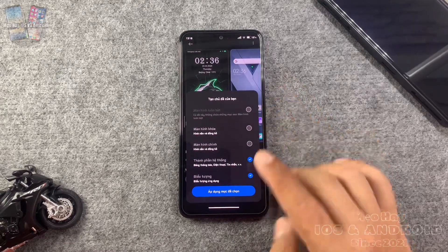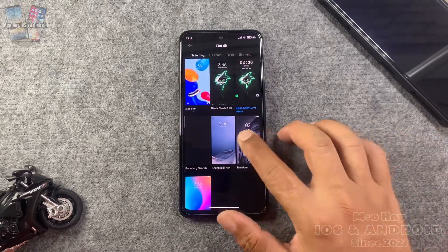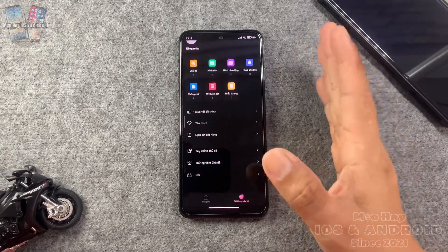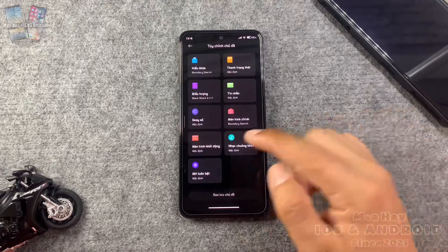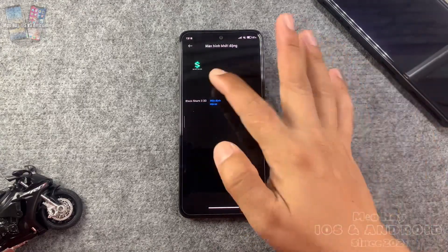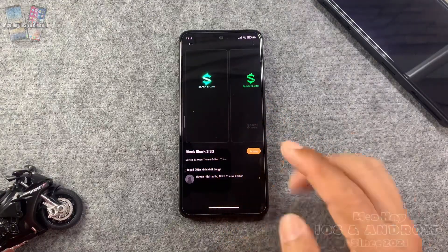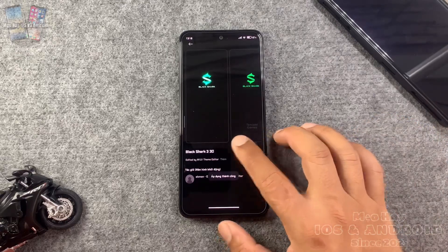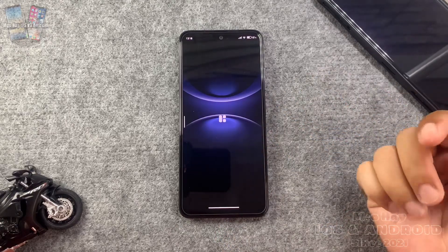Tiếp theo các bạn trở ra, rồi chúng ta sẽ bắt tay vào cách cài logo khởi động. Các bạn vào tùy chỉnh chủ đề, chọn màn hình khởi động — hiện tại đang là mặc định — rồi chọn logo Black Shark 3 mà các bạn đã tải và áp dụng vào.